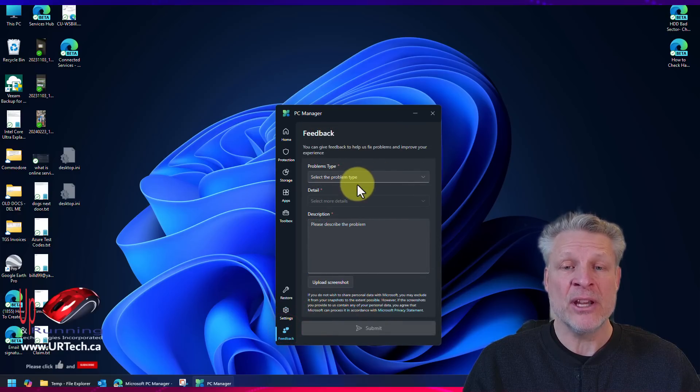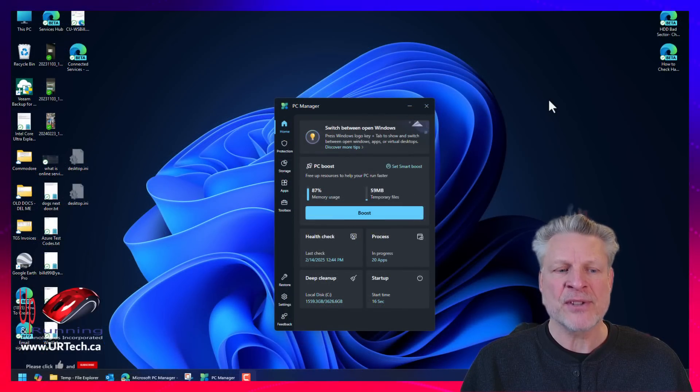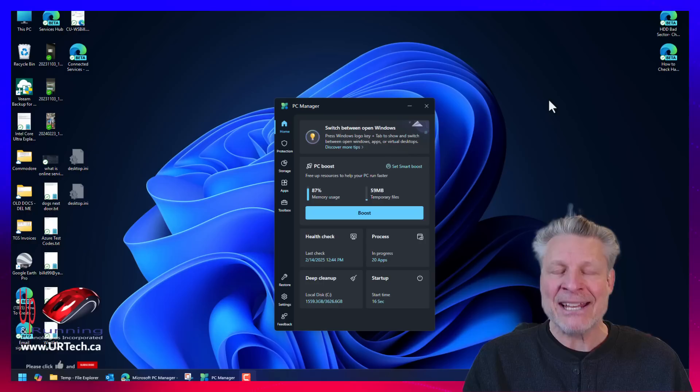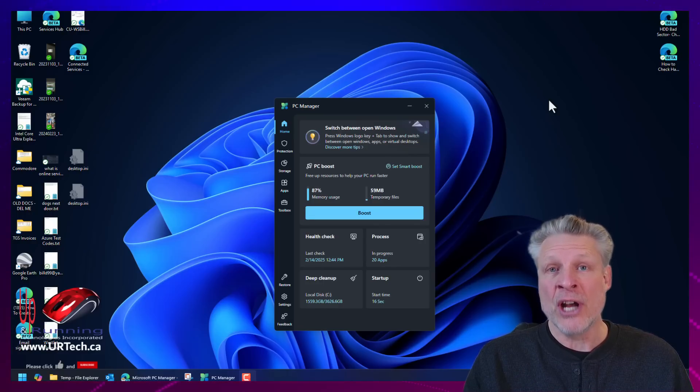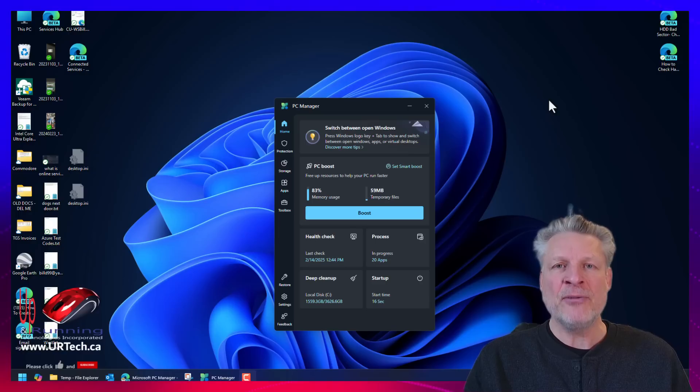Feedback — if you have some thoughts on this or you have some problems, you can send them to Microsoft. They will analyze it, and especially if there are lots of other people with the same problem, they will fix it. So what's missing from PC Manager? Really three things. First, it can't tell you that you should uninstall software you're not using — that's Microsoft, and they obviously can't knock the industry or they'll get sued. But if you've got something on your computer you're not using, get rid of it.